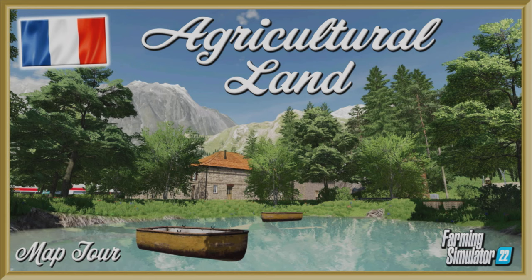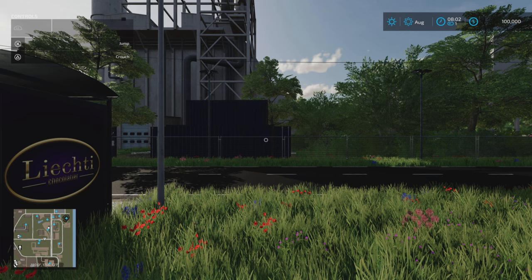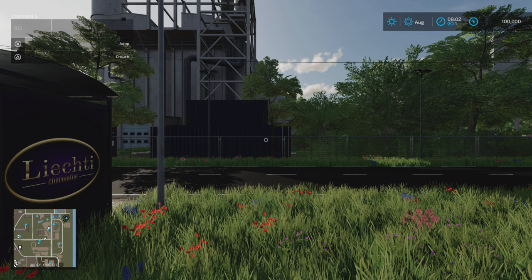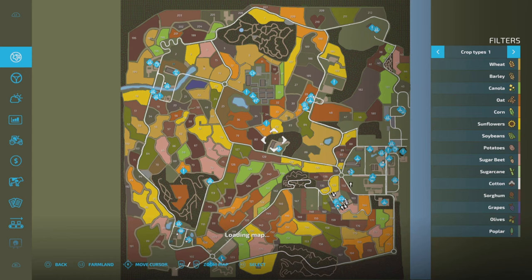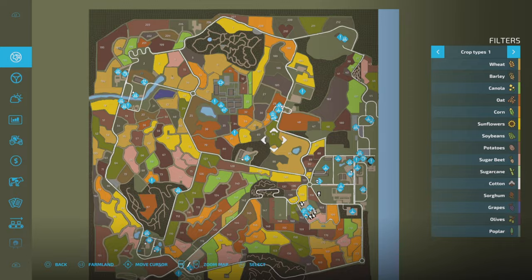Welcome to this look at a new mod map on Farming Simulator 22. I'm here on Agricultural Land, a new mod map from Design Farming Official. The download is 416.98 megabytes, there are no required mods, and the slot count is 1597 on all three game modes, so you start with the same machinery and equipment. The map has some custom crop textures and custom icons.